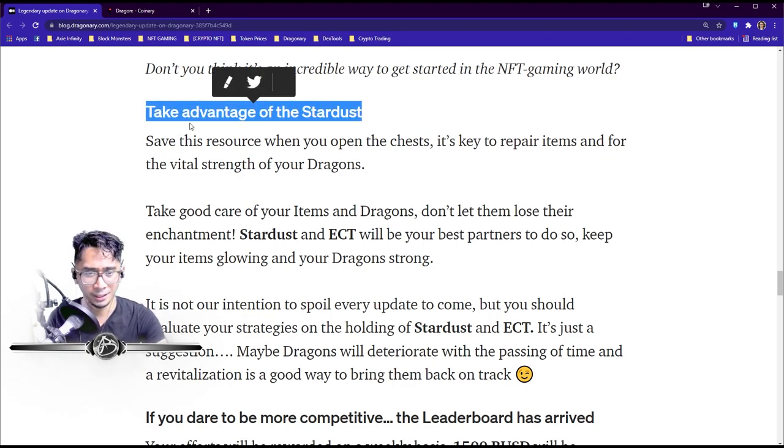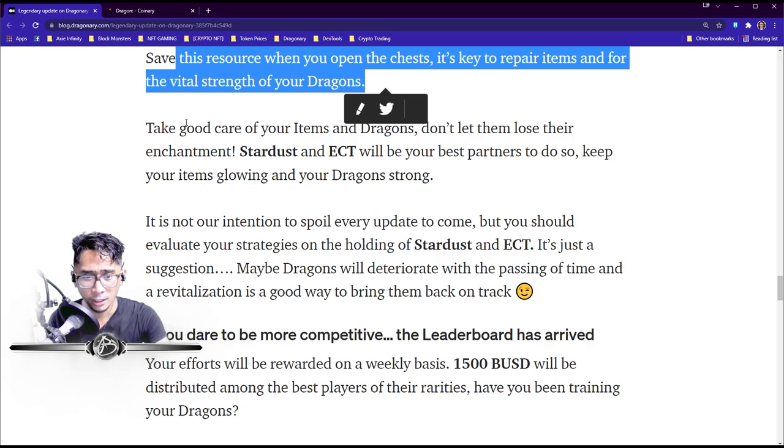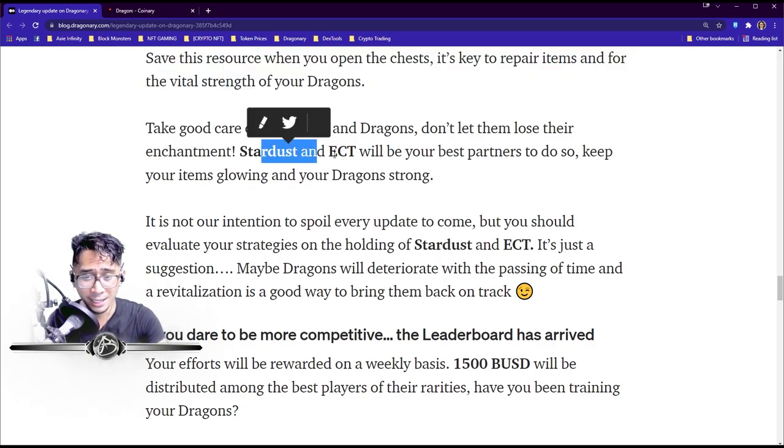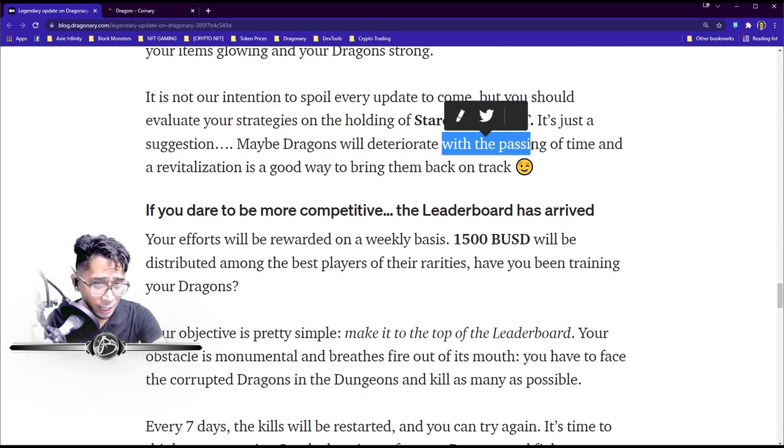Now let's talk about Stardust. To take advantage of Stardust you have to save this resource when you open chests — it's key for repairing items and maintaining the vital strength of your dragon. Basically, dragons will age and weaken over time, and the same goes for weapons. Stardust keeps your items and dragons in shape. Stardust and ECT will be your best partners for this. Their suggestion: evaluate your strategies for holding Stardust and ECT — think about hodling rather than trading them away.